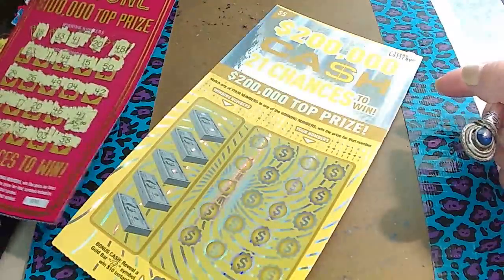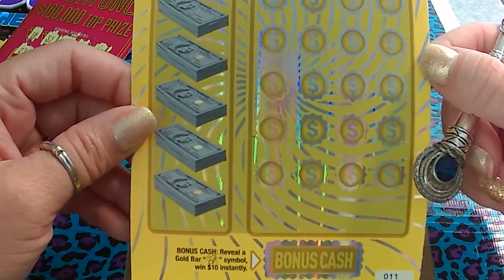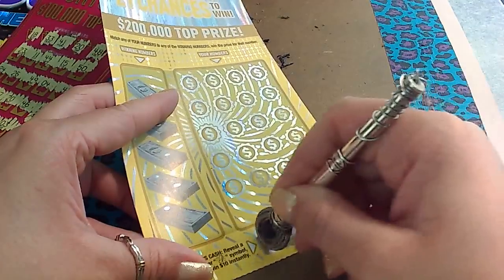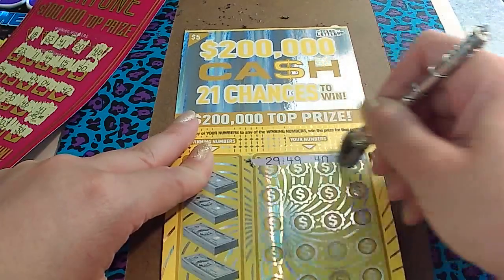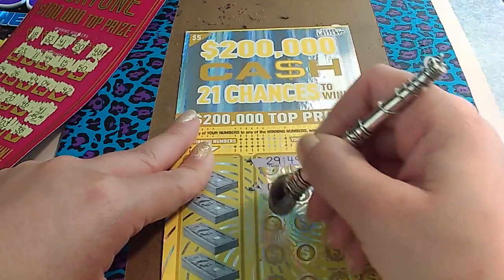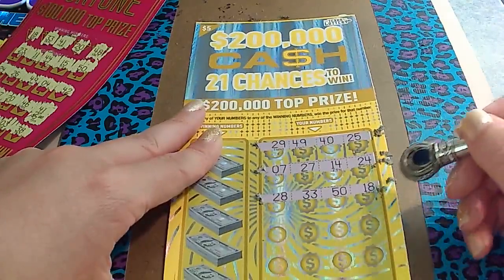Let's see what we get on the $200,000 Cash. This is a match and win game also. And there's a bonus — if you get a gold bar, you win. No gold bar. Woo! It goes at 33 again.